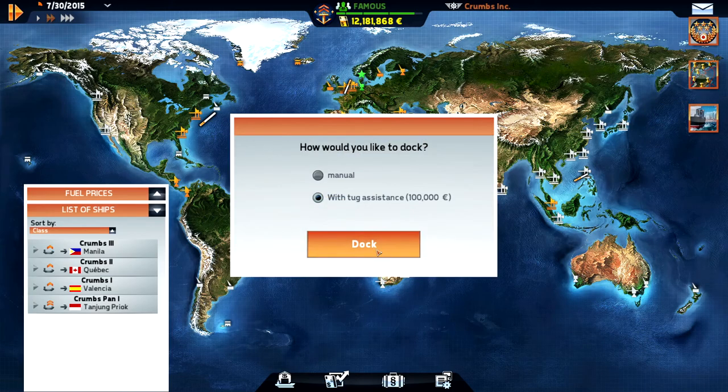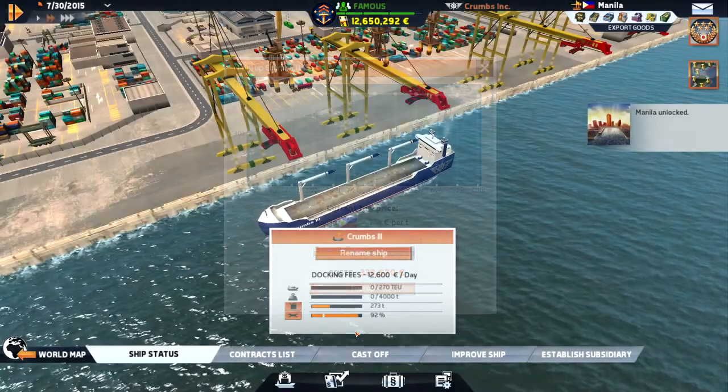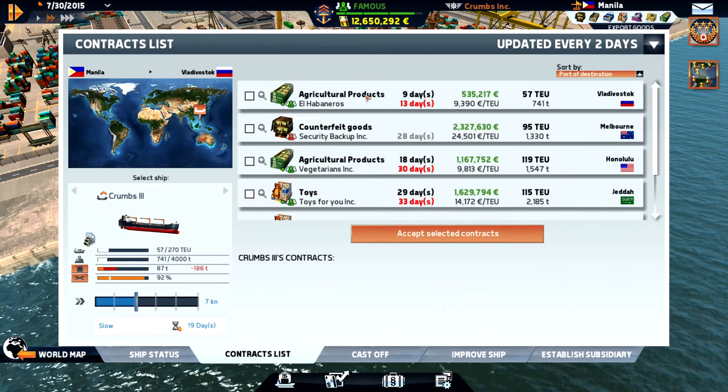We are in Manila in the Philippines. What's the fuel price? 710 - no, too much. Let's see where we can go. Vladivostok is pretty close.